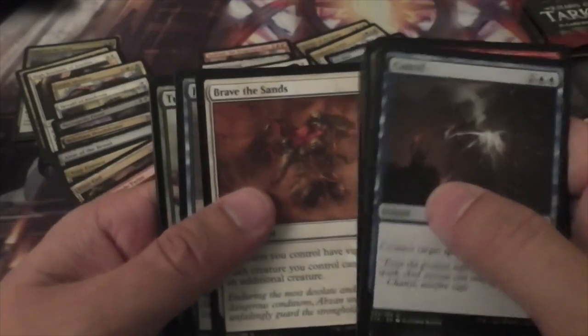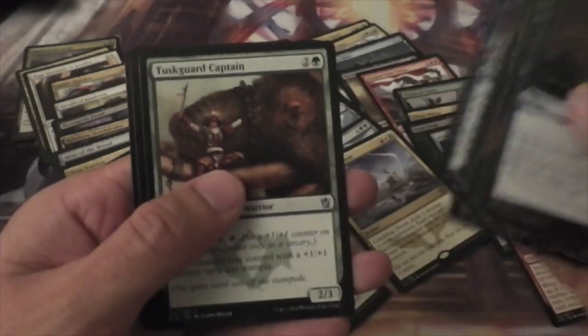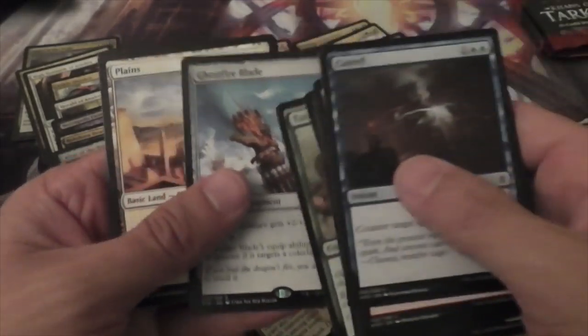Four to go. A Brave the Sands — this card was actually very good in the pre-release too. A Jeskai Elder, Tusk Guard Captain, and a Ghostfire Blade.